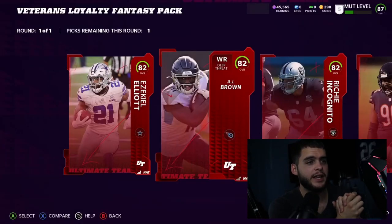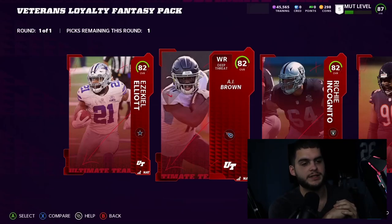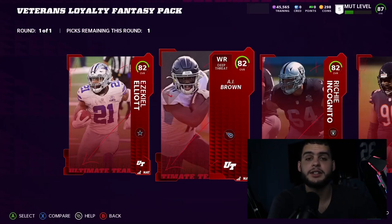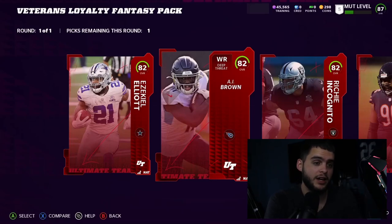You'll see players like Ezekiel Elliott, A.J. Brown, and Rich Incognito available. There will be one card per team — 32 cards total. These aren't the premium versions of those players; they're 82 overall exclusives and cannot be powered up. My best advice: take a depth position or a position you don't like upgrading. If you get all three packs, the smartest thing is taking O-linemen — a center, right guard, left guard, and tackles. Combine that with Elijah Vera-Tucker from the Kick Premieres and you could have an entirely 82-and-above starting O-line from day one.